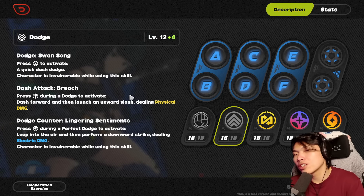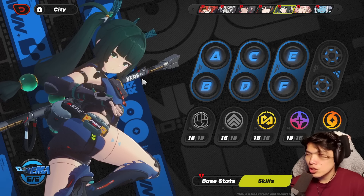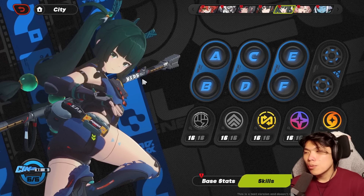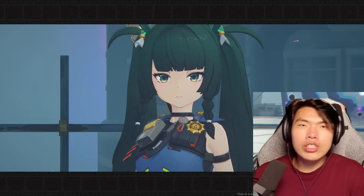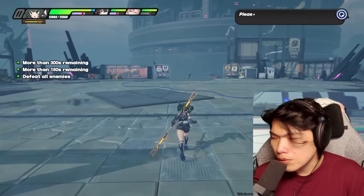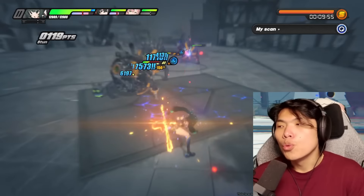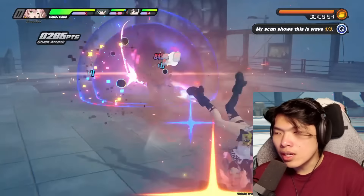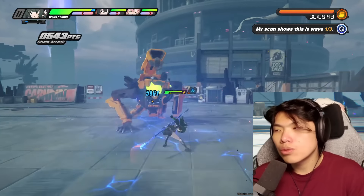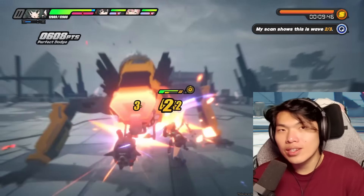Those are the changes applied to Qingyi as of this current moment. She is going to be coming out in about five days from the time of this recording. Does this change anything when it comes to Qingyi's pull value? In my opinion, she still functions the same role — a very good dazer for a burst DPS. The buffs don't really allow Qingyi to change that much in the sense that she's now tier zero for every single team comp.